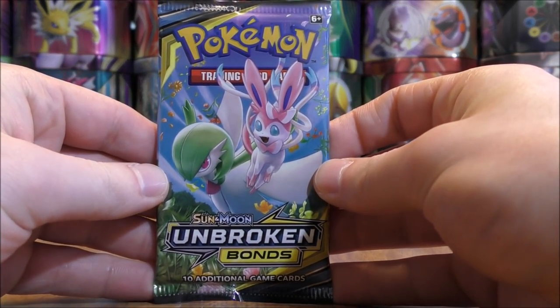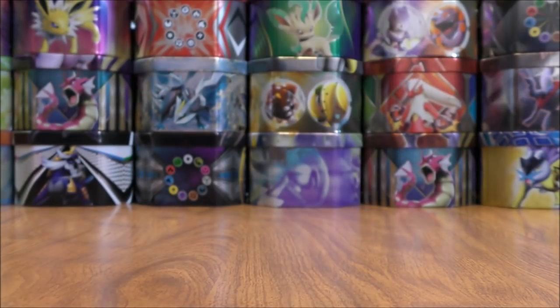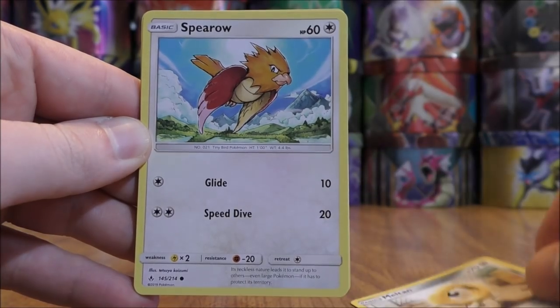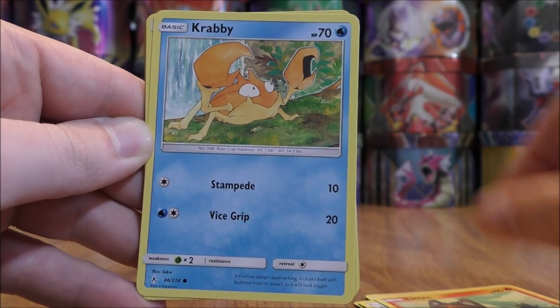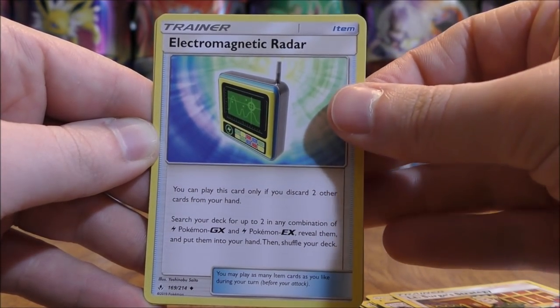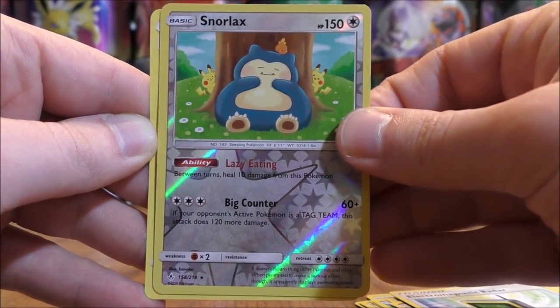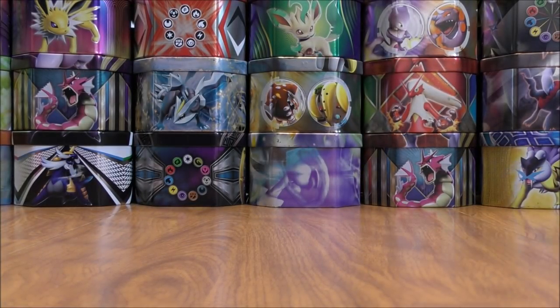Starting the opening with a Gardevoir and Sylveon cover artwork design pack. The first pack starts with Meltan, Spearow, Lickitung, Litten, Krabby, Lightning Type Energy, Haunter, Lieutenant Surge's Strategy, Electromagnetic Radar, Reverse Holo of Ace, Snorlax — a good start to the opening, this is normally a rare holo. And the final card would be a Purugly. I'll summarize all of my good pulls at the end of the opening. Hopefully more than just that Snorlax.